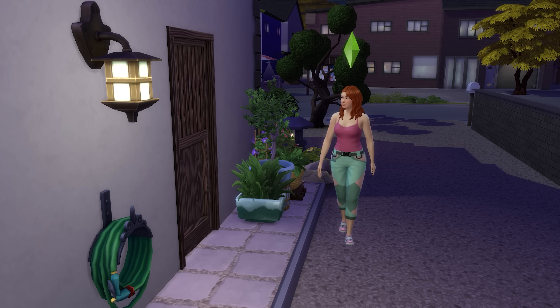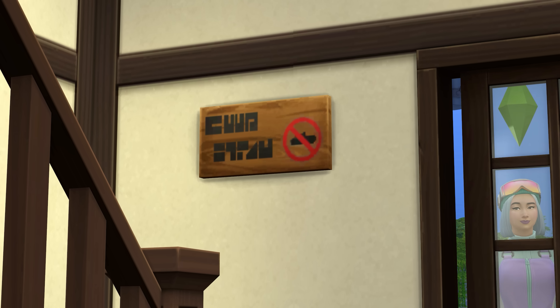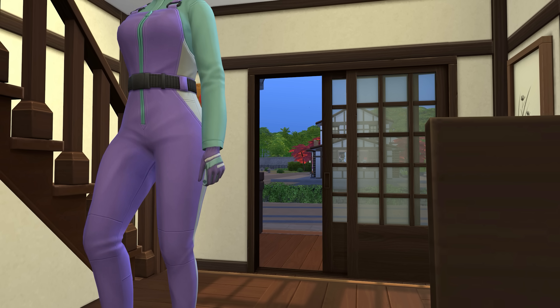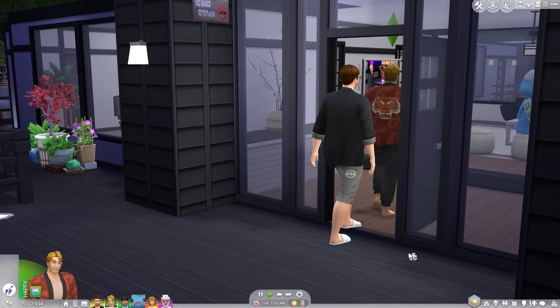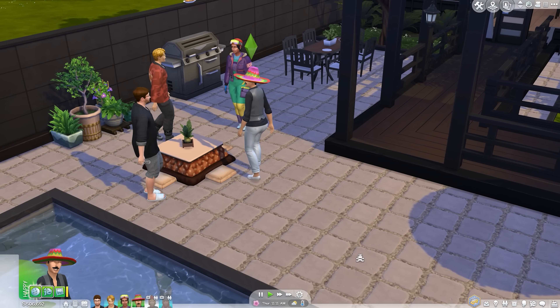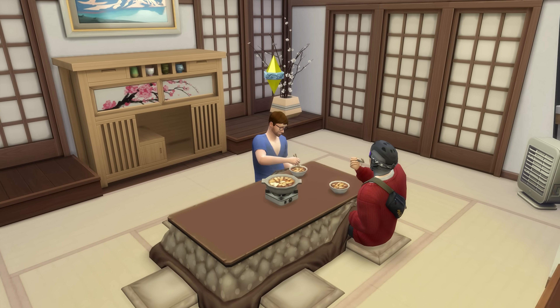Once your Sims are dressed for their mountainous getaway, they'll need to prepare to enter homes themselves, which may now require the removing of shoes before going inside. Placing a shoe removal sign somewhere in the lot enables this, compelling all but the most unruly of Sims to discard their footwear at the door — unless they're already wearing indoor slippers outside, in which case they just keep them on no matter what. Which kinda defeats the purpose, but whatever. Another bit of added regional flair are the Kotatsu Tables, which have Sims sitting on the floor and getting all warm and cozy while enjoying a meal minus chairs.